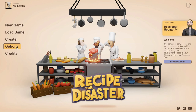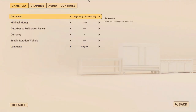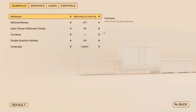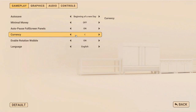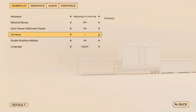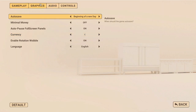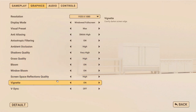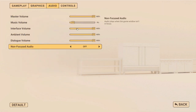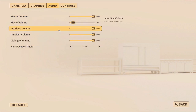Here on the options, before going into action, I want to tell you that there are plenty of options, which is pretty good and useful in this kind of game. I'm going with the euro currency because it's the currency I use, but you also have dollars, pounds, and I think yen. On the graphics, you have plenty of graphical settings, which is extremely useful. And on the audio, you have plenty of options as well.